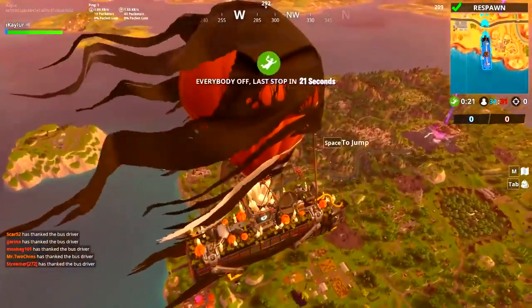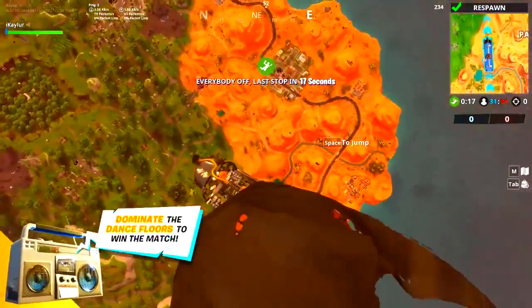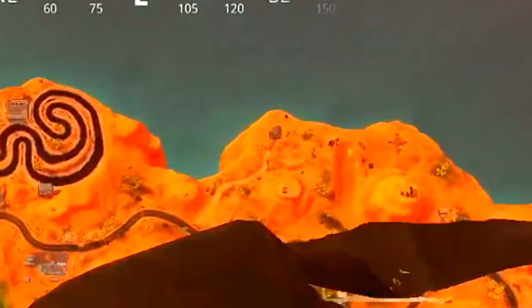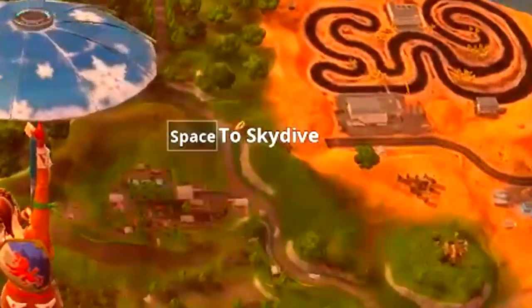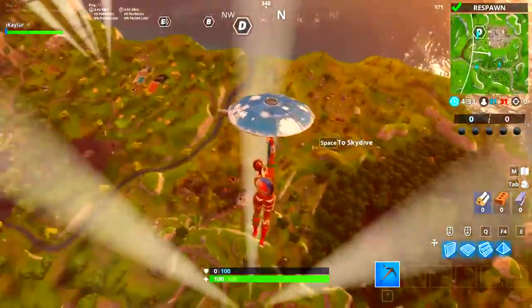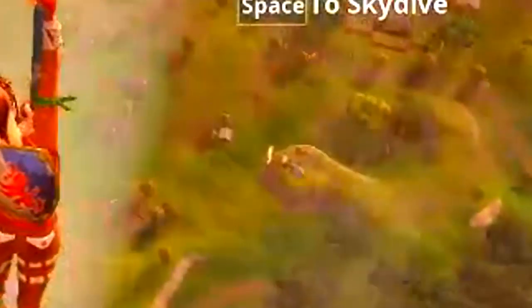We are currently on the battle bus, chilling. As you can see there's one hoop to the right over there at Paradise Palms — I'll zoom in on the map. Another hoop is right in this location over here by retail, the mansion, and the race car track — that is the second hoop. The third hoop is right over here by Risky Reels, like where Risky is and the houses.